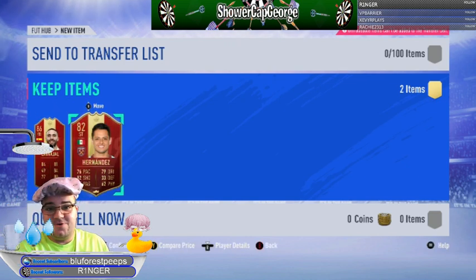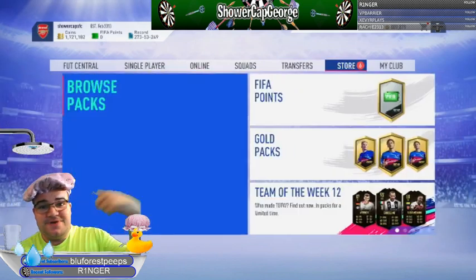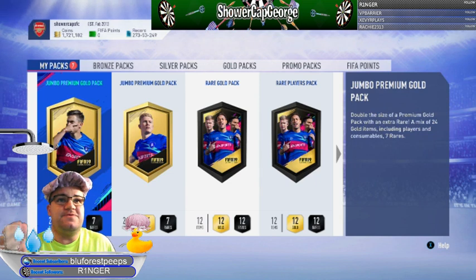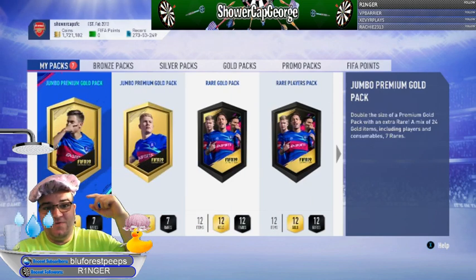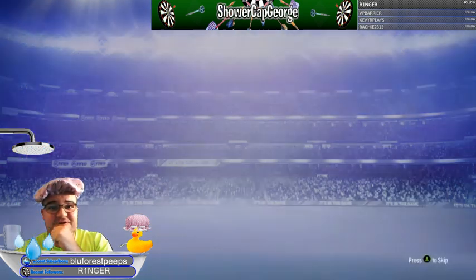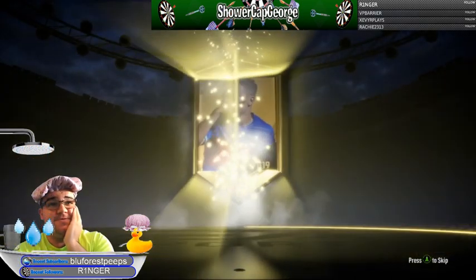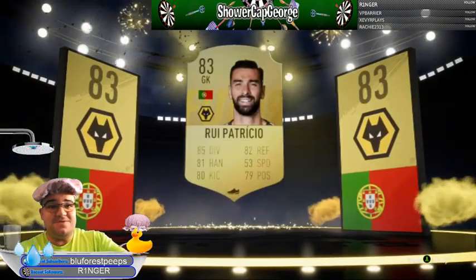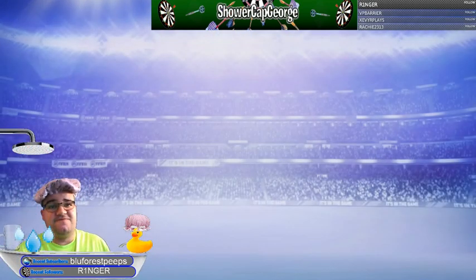Now if we go to our store - the division rivals and weekly packs are all together now. I'm going to keep the rare player packs until last. Praise the EA for good luck! First Jumbo Premium Gold pack - let's go. Can we get anything? Not a walkout but it's okay. Got a goalkeeper - nice. Nothing massive but still happy with it. Let's see what else we're getting here.